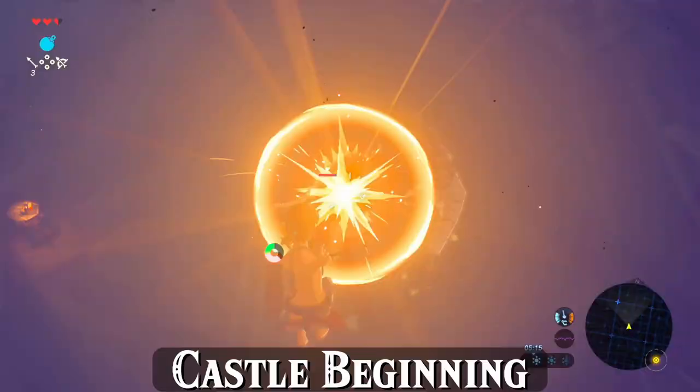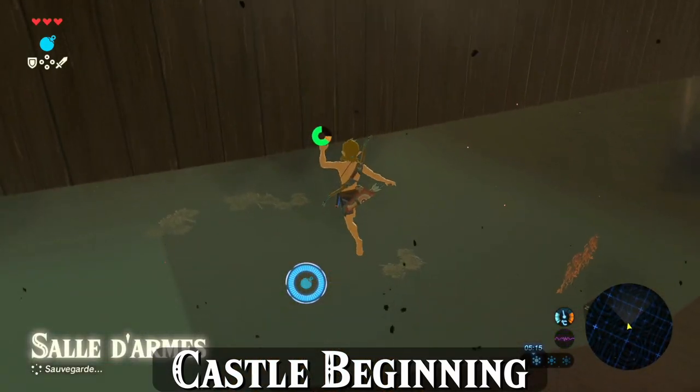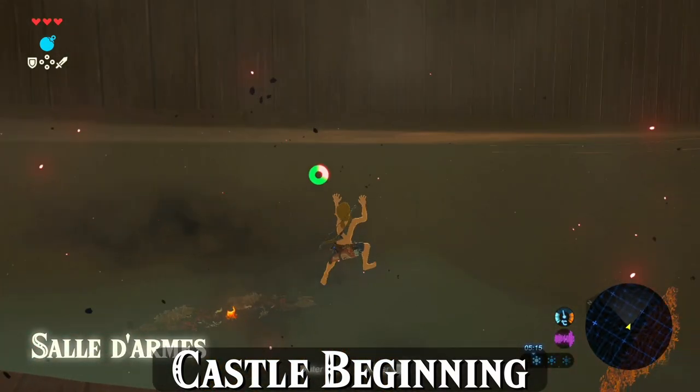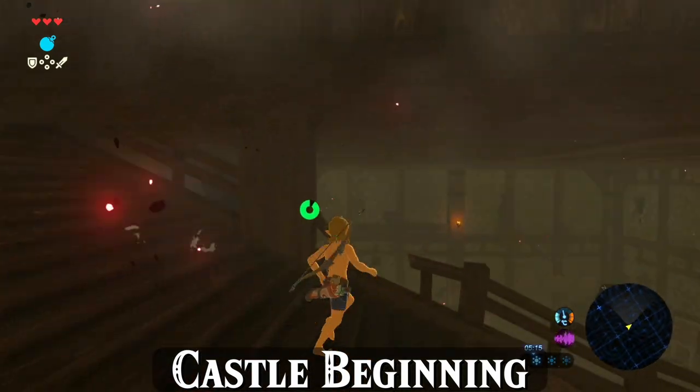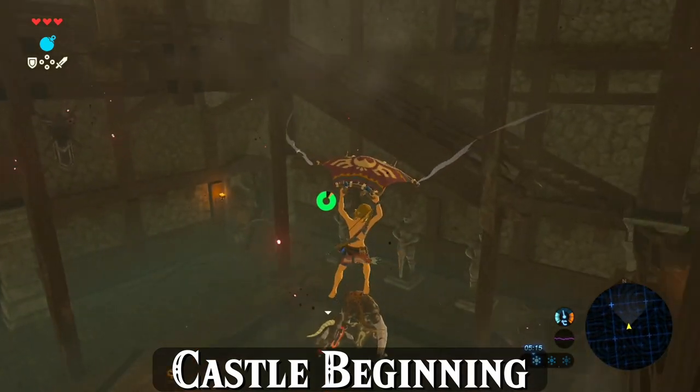The more familiar you get with this segment, the more confident you'll feel running down this area enough to make it through the spot where you can jump down rather than getting stuck up here climbing on the wall. Once you've leapt over the rail, you'll need to glide down and take out this moblin and take its weapons.